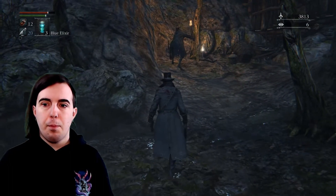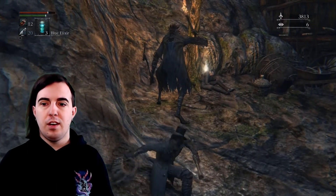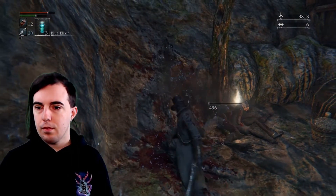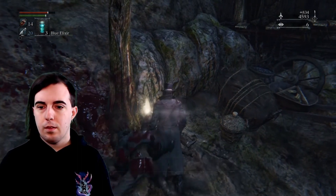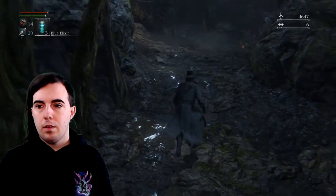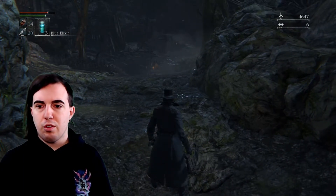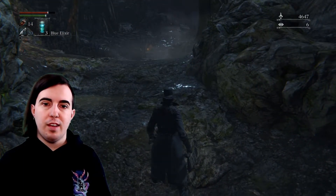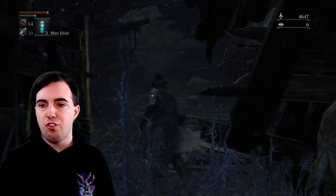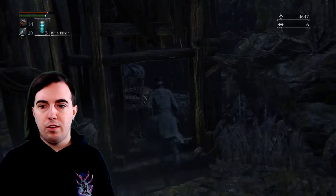Next thing: walk up on this guy and give him a surprise from behind. Get some more shards. Coming up through here is the infamous cannon segment. Do not go over to the left — you are going to go straight, and then the first building we get to on the right, we are going to duck dive down into it.